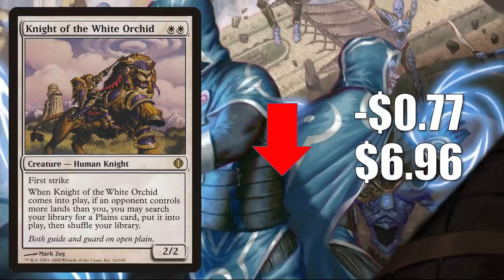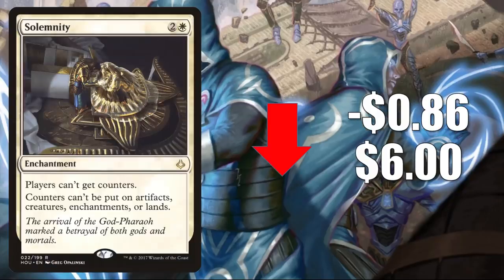Number four is Knight of the White Orchid, the one from Shards of Alara. This goes down $0.77 to $6.96. It's in Modern White Devotion and has seen increased Commander play recently with Sir Gwynn, Hero of Ashvale. But it was reprinted in Commander 2020's Ruthless Regiment deck. Number three is Solemnity, going down $0.86 to $6. This spiked recently, so retraction isn't too surprising.